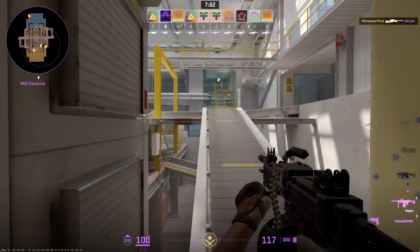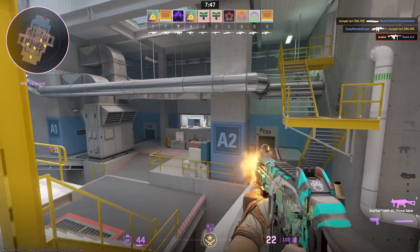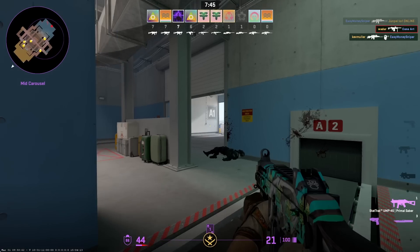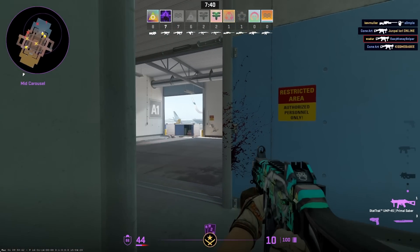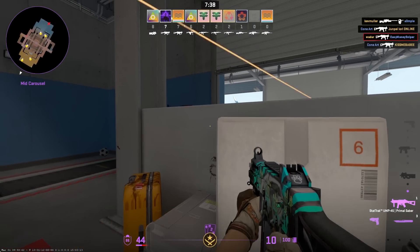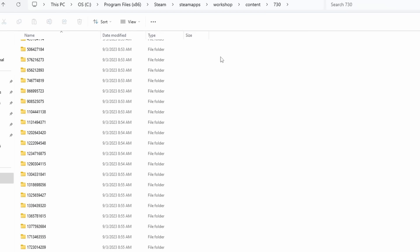The next fix is optimizing your community maps. In CSGO this was a known issue where loading up many workshop maps led to a loss of performance. Make sure you verify the integrity of game files first. Then go to Steam, SteamApps, Workshop, Content, then folder 730. Here you'll see all downloaded workshop maps — simply delete them, and they'll re-download when you load into the maps again.